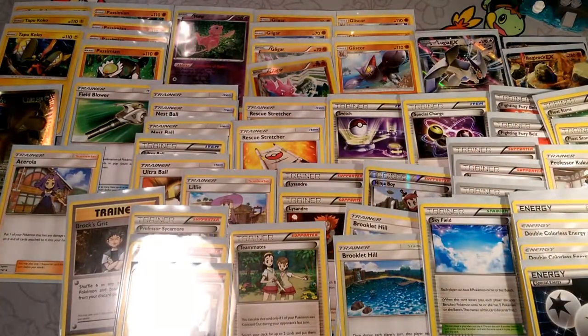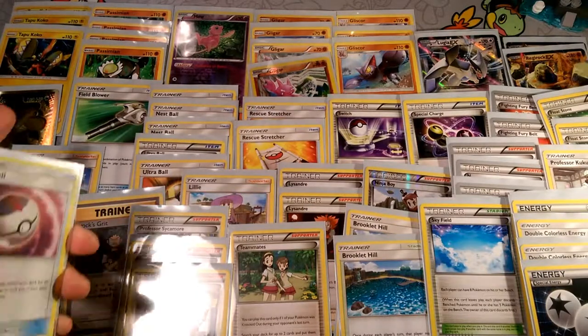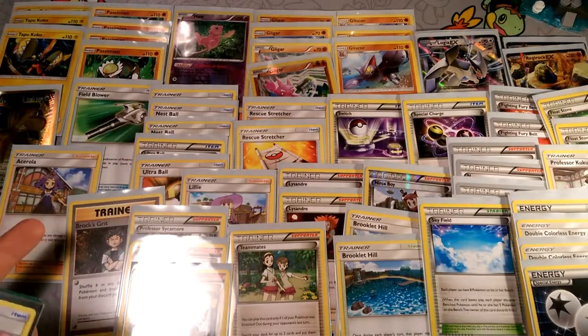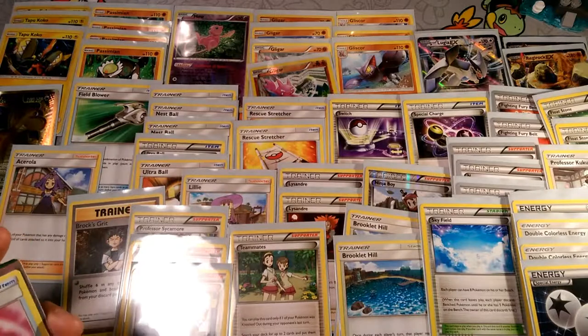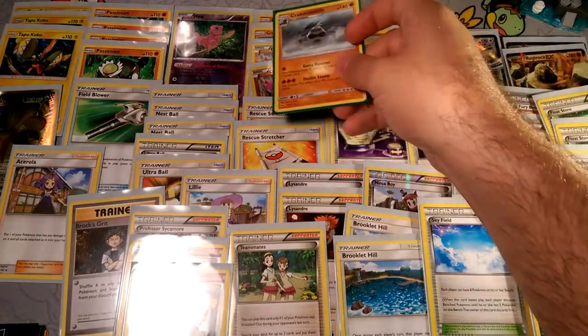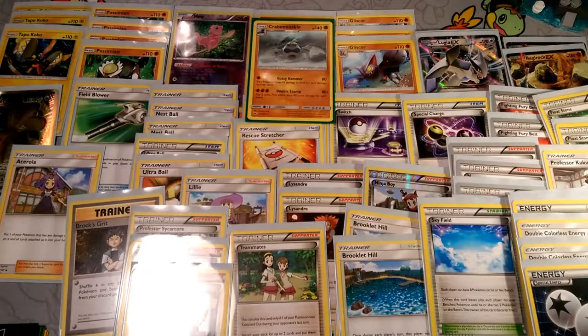There are a few cards to replace if you want to switch this to a standard deck. Look up standard Passimians and add some Kocos. This deck was more based off of Tapu Koko initially, and then I added Passimians. Gligar is questionable — maybe instead of Gligar, you could put in Kommo-o. He's a good Fighting attacker.